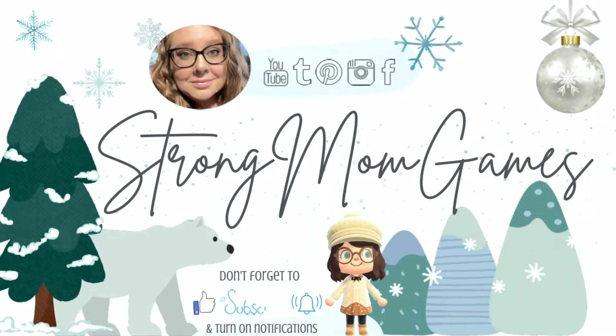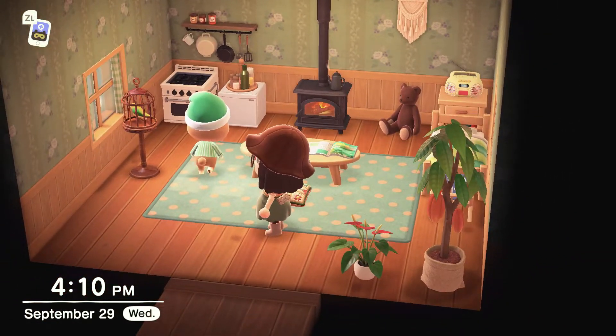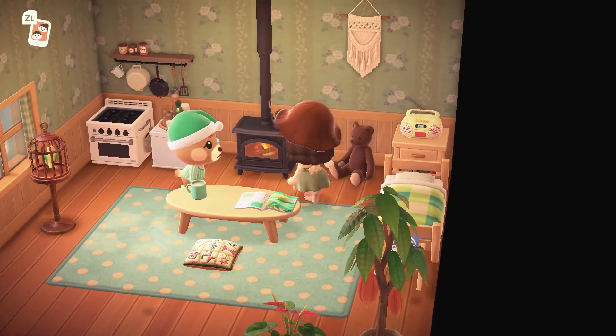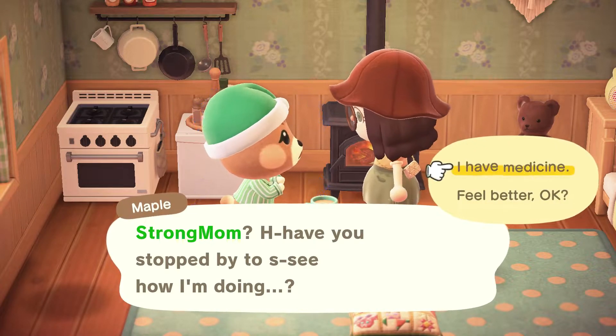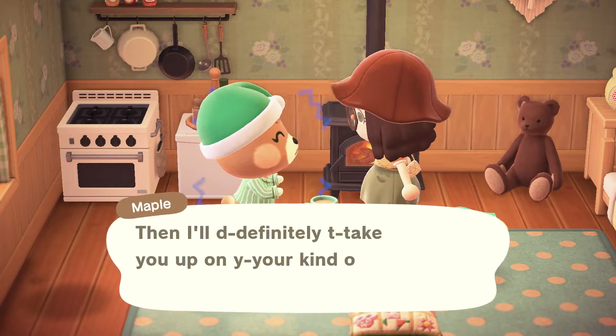Have you ever noticed that sometimes your villagers just tend to disappear? You might find if you go into their house that they're moping around looking kind of sad, because sometimes they get sick. Sometimes they just don't feel good. If you pop into a villager's house and you see them acting like this, click on them and they will tell you that they need some medicine.